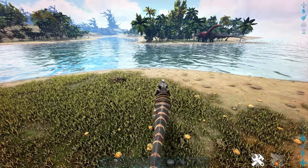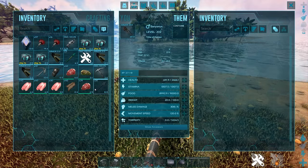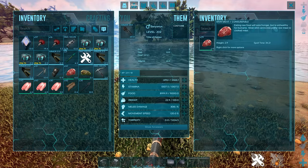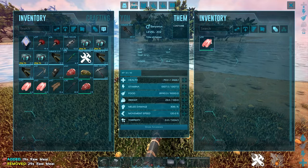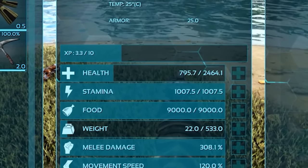Tip one: with most dinos in this game, if their health is low you can force feed them raw meat to heal them. However, there are a few exceptions — Baryonyx is one of them. Force feeding the Baryonyx raw meat won't make a difference. For this to work with Baryonyx, you need to feed it raw fish meat, which will then heal it per eat, as raw meat does to most land dinos.